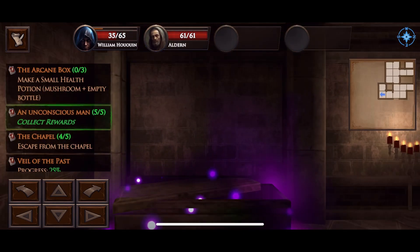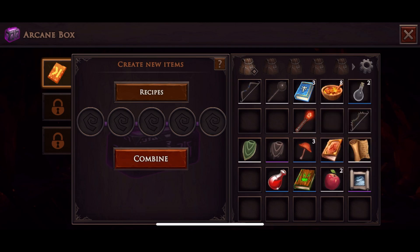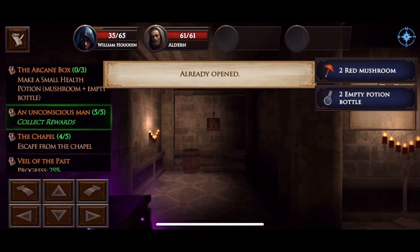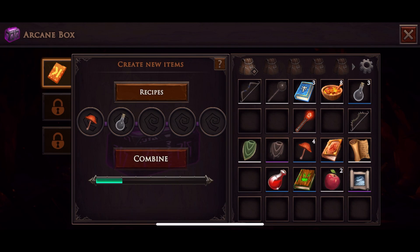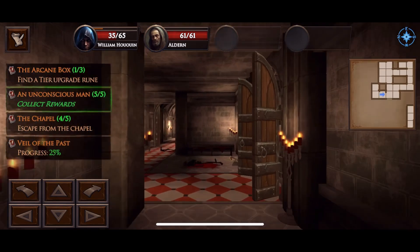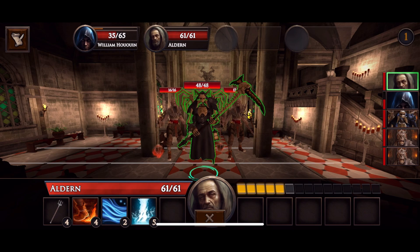A bit later in the game, we interact with the Arcane Box. The game features crafting — it took me a while to understand, but you find recipes in the world. For example, to make a small potion you combine a flask and a mushroom. For a medium potion, you combine two small potions plus some kind of fairy dust — I think it's called yellow dust.